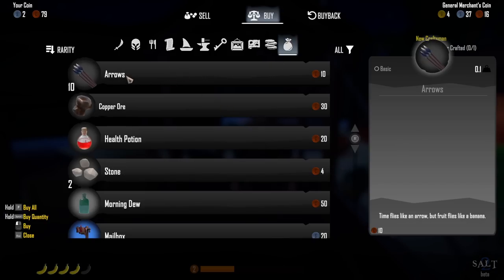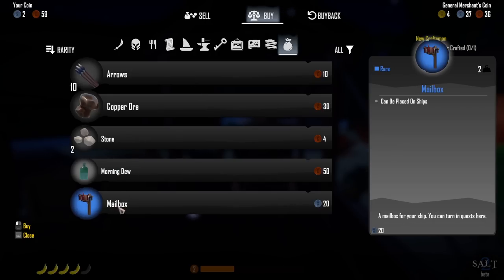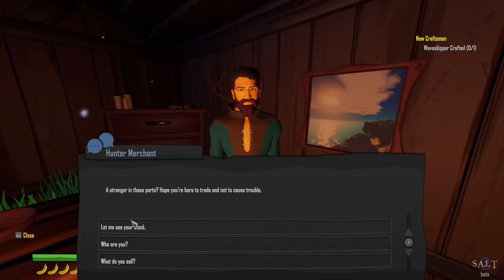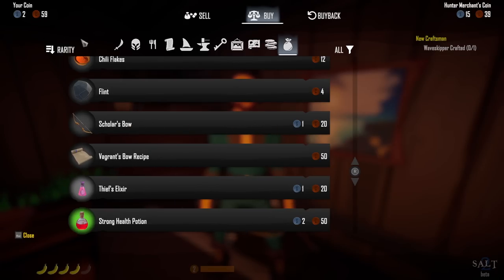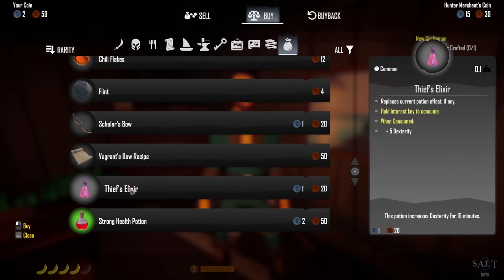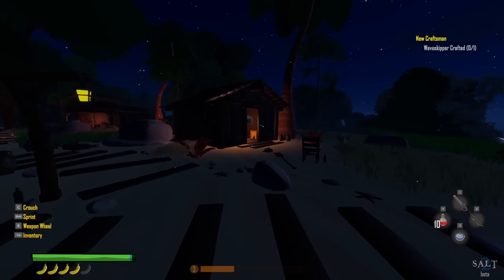Let's see if there's anything to buy. Arrows I could probably craft, copper ore, health potions — I'd definitely want those, but he only had one. I don't have 20 silver for the morning item, so that's irrelevant. Moving to the hunter merchant: arrows, chili flakes, cooking stuff, flint, oh — a scholar's bow with a talent slot. It gives constitution. That's like most of my money though, so I'll skip it. A thief's elixir is way too expensive.